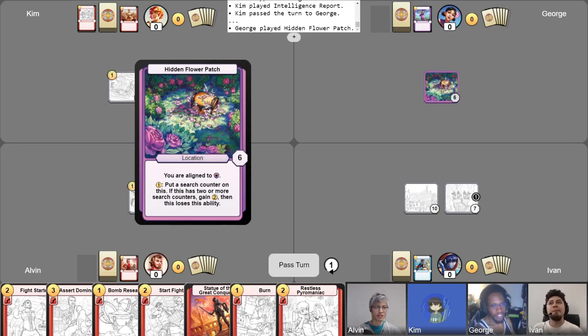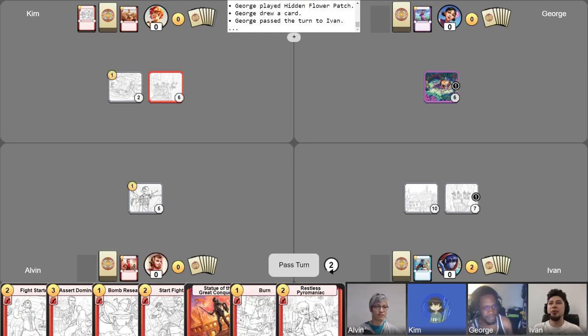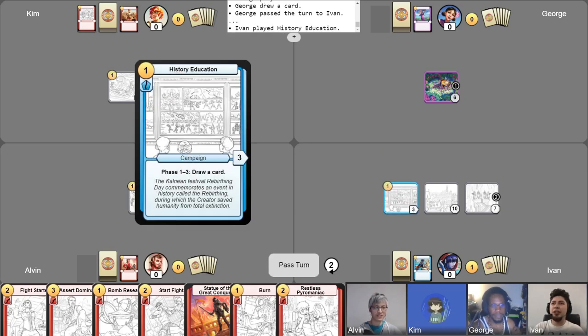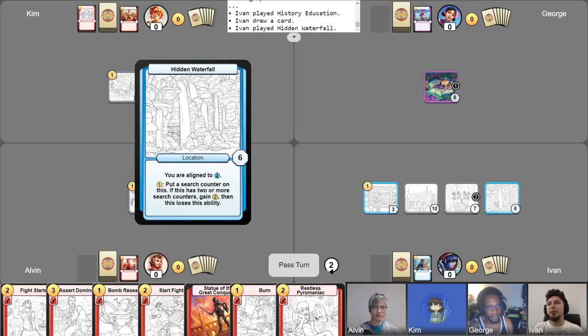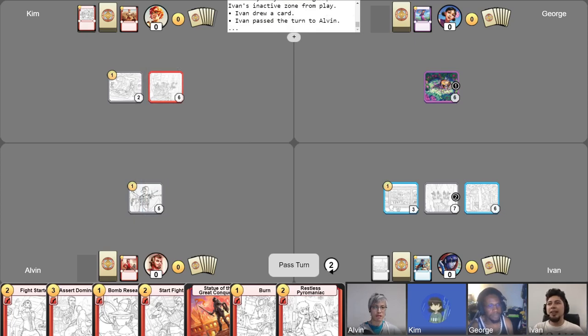I'm going to put down my Hidden Flower Patch. I'm going to place my one gold inside, draw a card, and pass my turn. I'll go up two gold and put a counter on my Kedrion Vault. I hope someone's got a roadblock. Then play History of Education. I'll take my free draw now. Let's play Hidden Waterfall and abandon my Kalnea to draw a card. I'll end my turn.